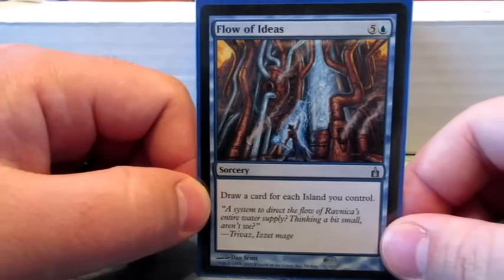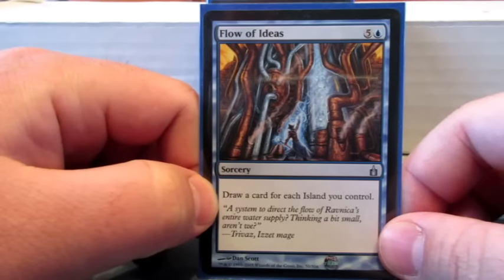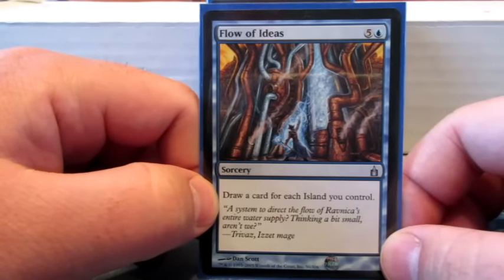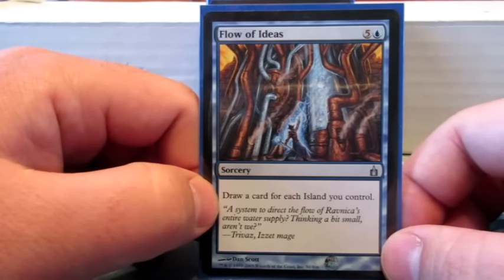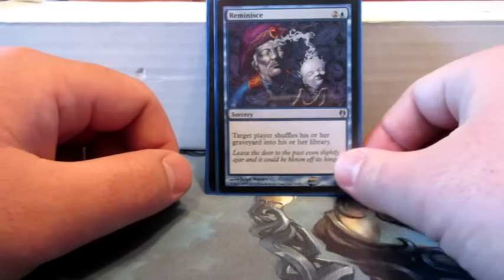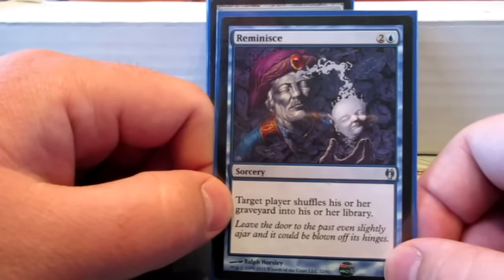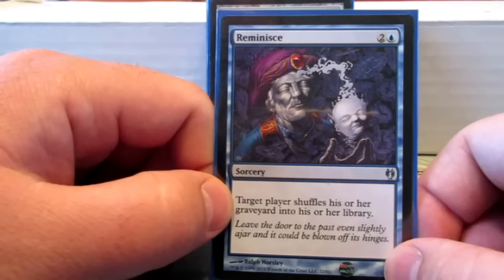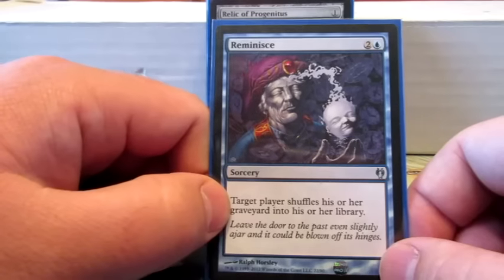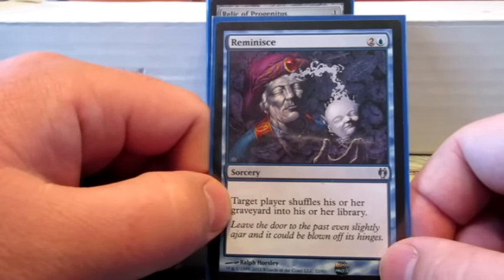Flow of Ideas is my favorite card draw for a mono blue deck — draw a card for each island you control. It costs six to cast and I usually have all islands, so it'll at least draw six cards, and late game it just draws me more. Reminisce — target player shuffles their graveyard into their library. This is just in case I'm running out of creatures and need to start over, or if somebody else has graveyard shenanigans I need to take care of.